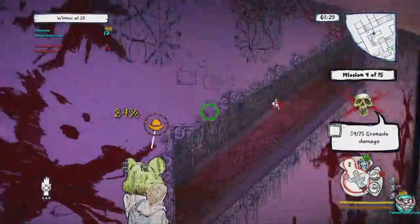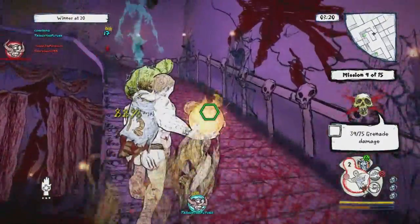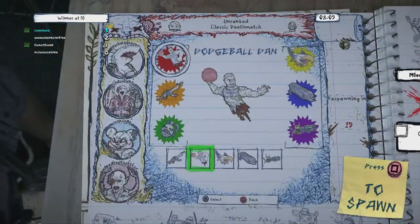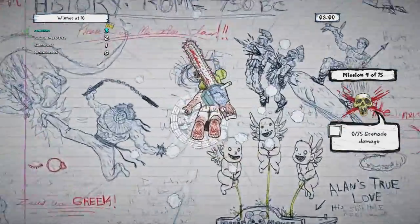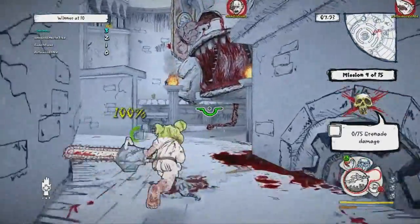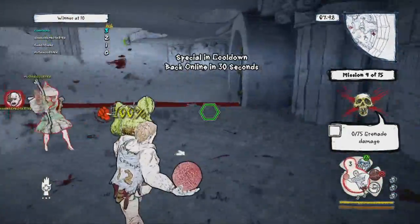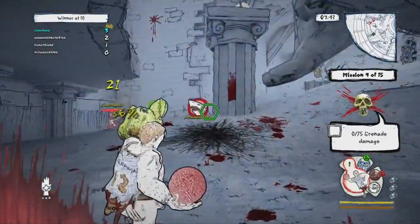Drawn to Death is available now on PlayStation 4 for $19.99 and features a full trophy list including a platinum. Overall, the best aspect is definitely the characters and art style — the whole sketchbook look is really cool and makes it stand out, though some people will dig it and others will be turned off. Other than that, it's just an average competitive online shooter among the many we already have, and it doesn't do anything groundbreaking enough to stand the test of time — though I could be wrong about that.